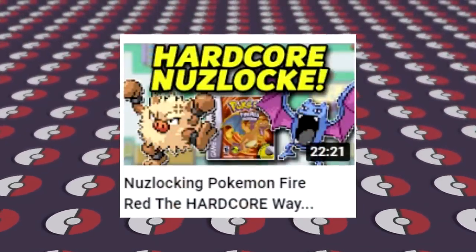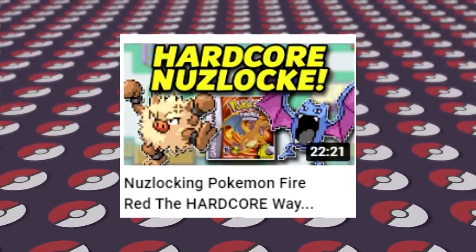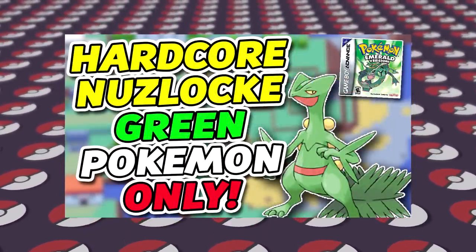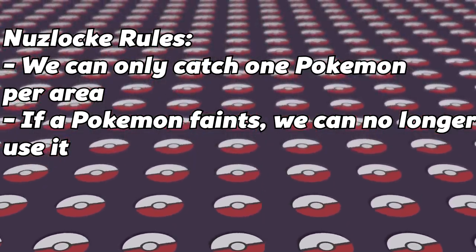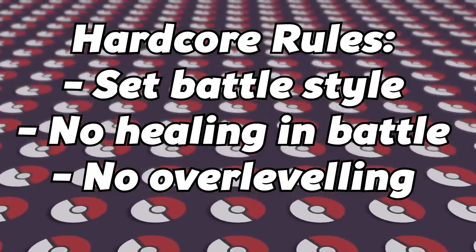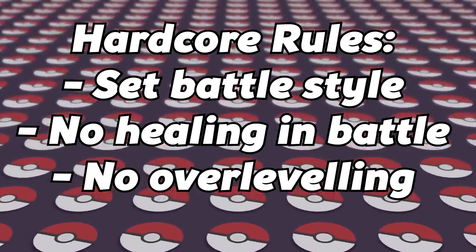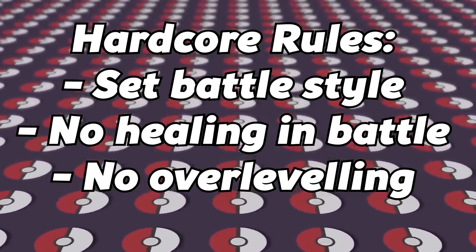I'm sure you've all seen countless Hardcore Nuzlockes with various rules and variations, each adding an extra element on top of the regular Hardcore Nuzlocke. Today, we're going to do a Hardcore Nuzlocke on Pokémon Emerald version by only using green colored Pokémon. For the regular Nuzlocke rules, we can only catch one Pokémon per area as our first encounter, and if a Pokémon faints it can't be used again in battle. For the Hardcore additions, we change the battle style to set, cannot use healing items in battle, although held items are allowed, and we cannot overlevel — with the level cap being whatever the highest level Pokémon of the next gym leader is after entering the gym.